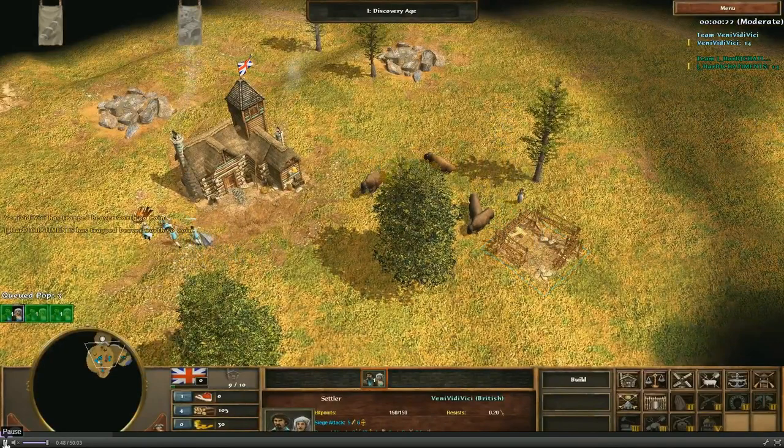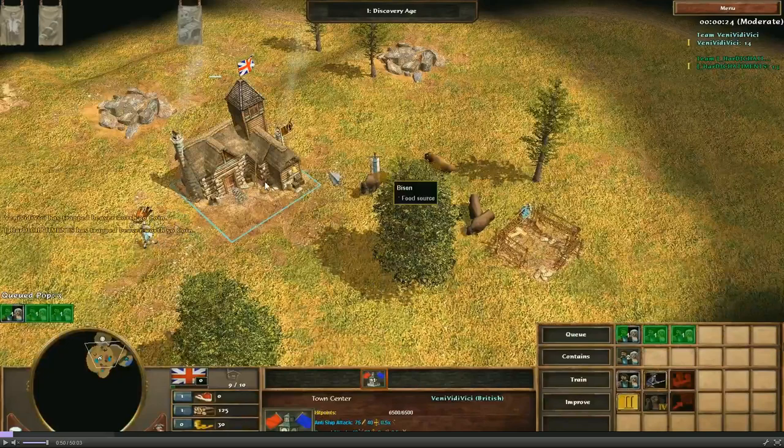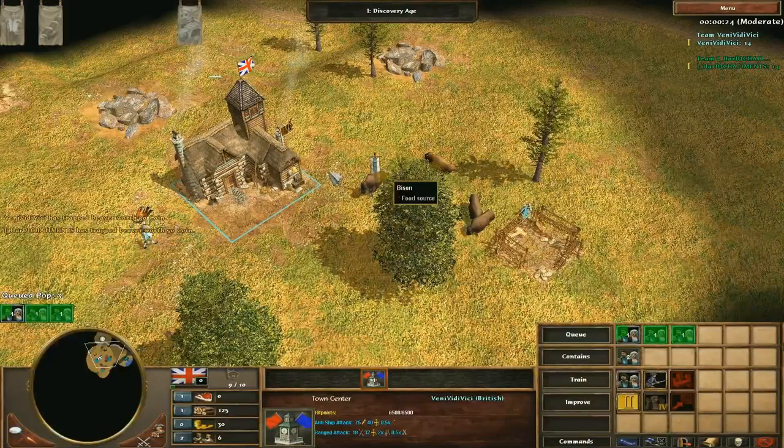Here the villagers are gathering crates as explained. I put one villager inside the town center to move it to the other crate. The reason I'm gathering the wood crate is because four villagers on food is quite fast anyway — you'll get that 100 food relatively quickly. My hero is exploring and picking up small treasures. Once I gather 100 food, I immediately queue up a villager. One villager is herding bisons toward my town center and another is going down to the other herd. Everything is going quite fast.